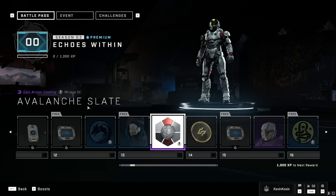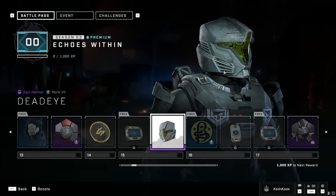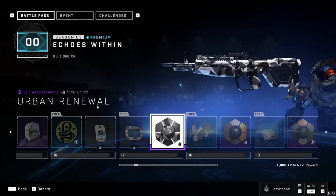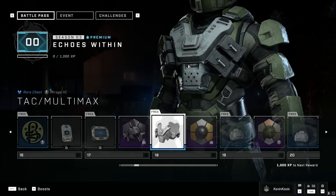At level 13, you get the Avalanche Slate Armor coating, which looks pretty nice. There is also some Mark VII specific customization, as we do have the Dead Eye Helmet coming in for Season 3. Urban Renewal Bandit at level 17. It's a cool looking chest piece for your Mirage, aka the SPI Corps.